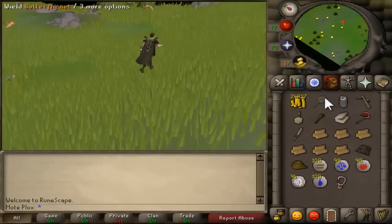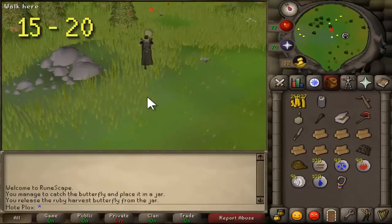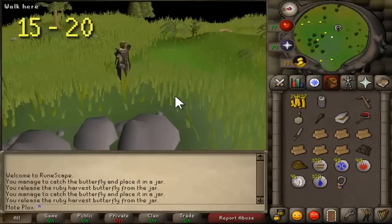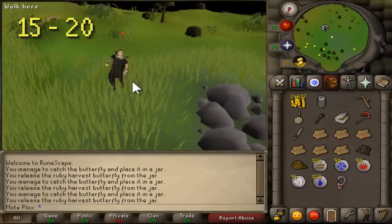From level 15 to 20, you're going to be hunting ruby harvest butterflies and you're going to need a butterfly net and a butterfly jar. Bring about 5 to 10 jars. You get the experience when you actually catch them — that's when you get the XP. If you don't know where the ruby harvest butterflies are, here's a picture.